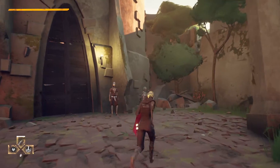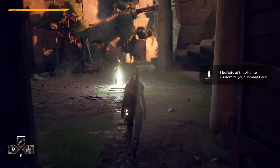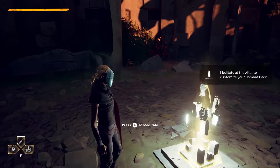Once you get to know the attacks of your opponent, the feint is something very important to leverage. Now we're going to see something that is really the core of Absolver, which is the stances and the combat deck edition.